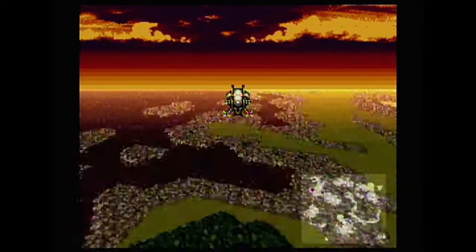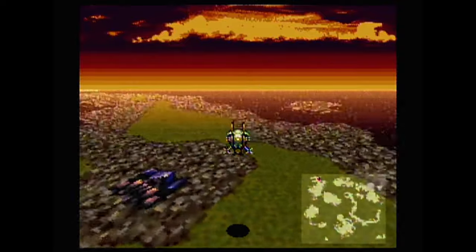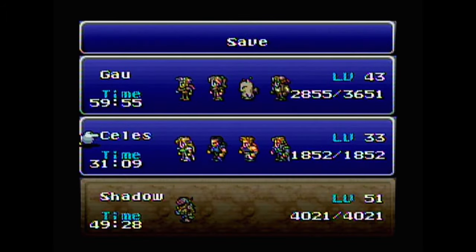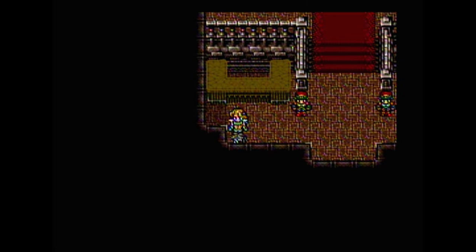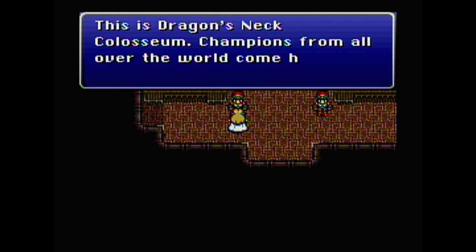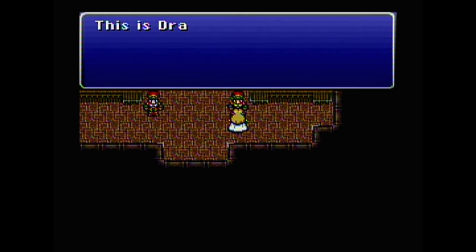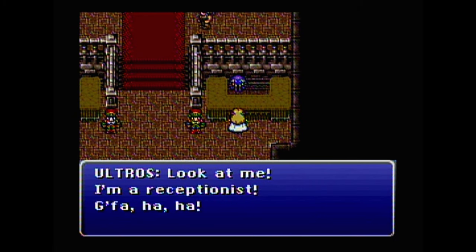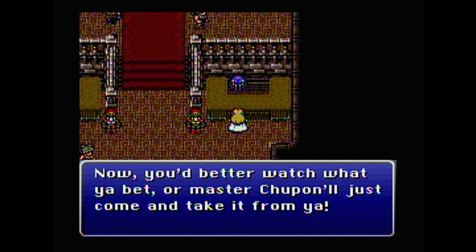Let's go take a look at the Coliseum first — we haven't been here. The Coliseum was something a crazy man talked about in the World of Balance, how he wanted to build it, but here in the World of Ruin his dreams have come true. 'The more precious the item wagered, the better your prize will be.' This is Dragon's Neck Coliseum — champions from all over the world come here to fight for prizes. 'You better watch what you bet, or Master Chupon will just come and take it away from you.'